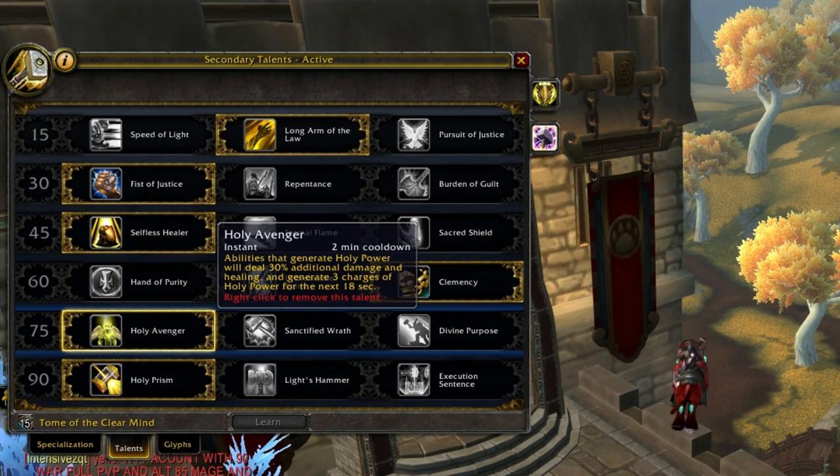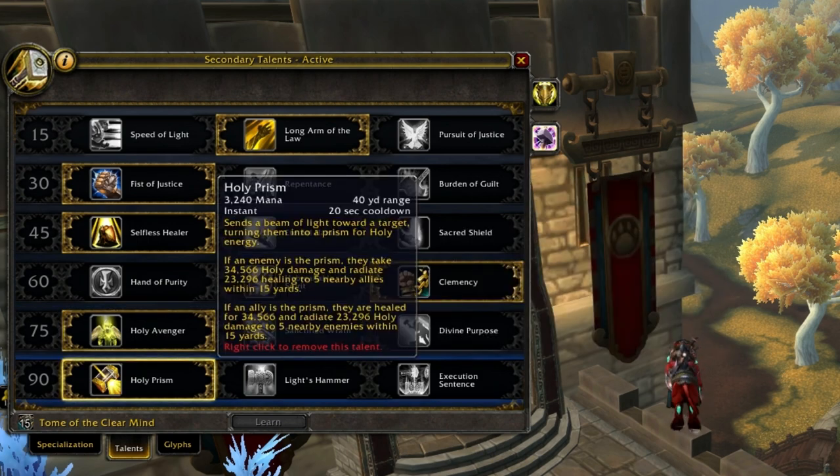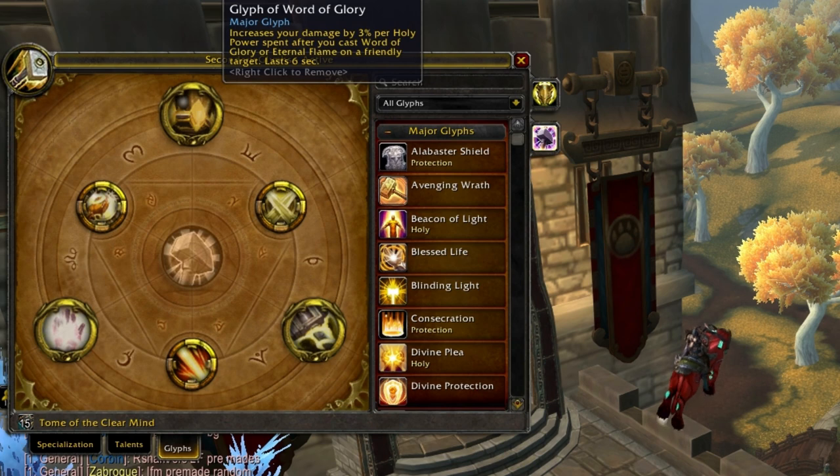I'm still not happy with Sanctified Wrath or Divine Purpose — I like the controlled burst of Holy Avenger, and it now syncs with your wings. Holy Avenger is definitely the way to go for off-healing and fulfilling the utility spot on your arena team. Holy Prism is still number one for me in the last tier — it's controlled burst and I've gotten stealthies out with it many times.